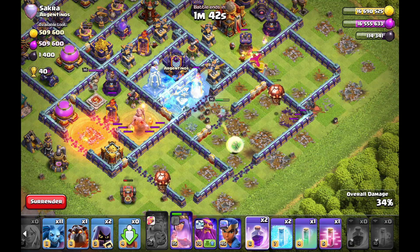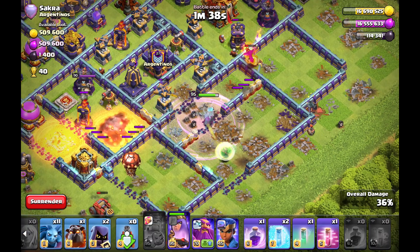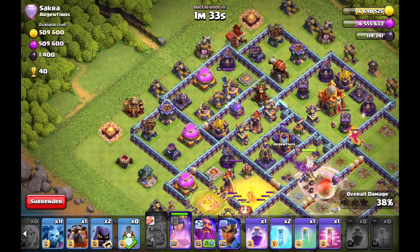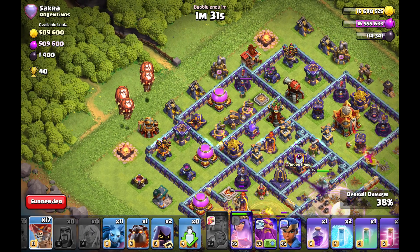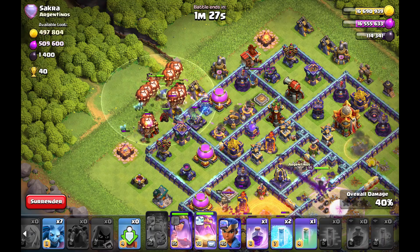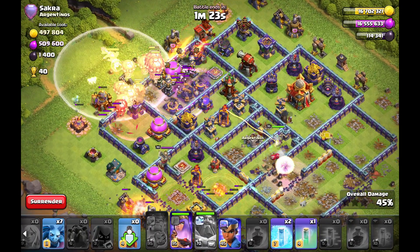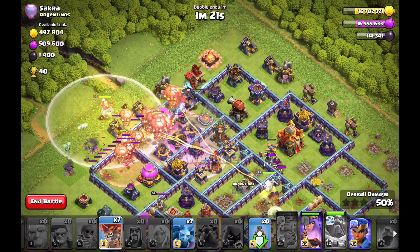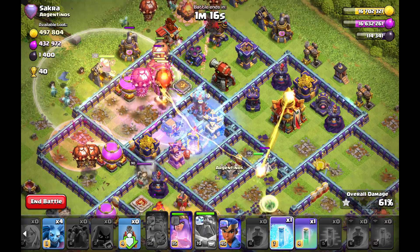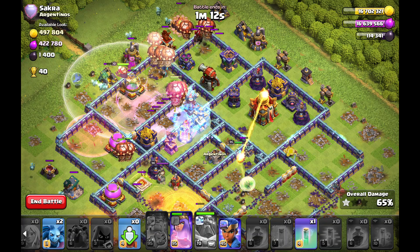Testing with the Loon if there are any Teslas in those compartments — looks fine. I have one wall break left, but the wall break didn't open to the Bomb Tower or the core — not quite sure why. So I have to deploy my LaLo early. Headhunters with rage so I get the enemy Royal Champion. Headhunters are killing them. Hound flying onto twelve o'clock in the Warden ability, tanking all damage — I can drop the Loons for the Air Defense.